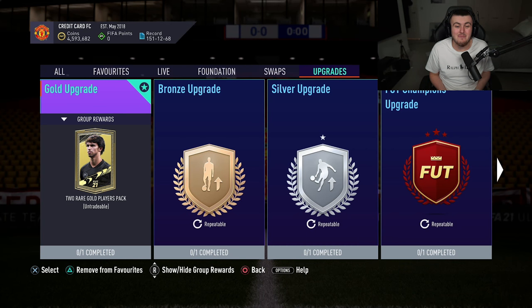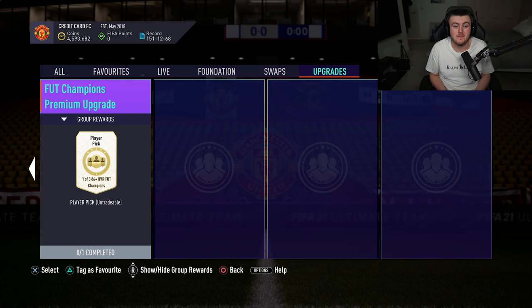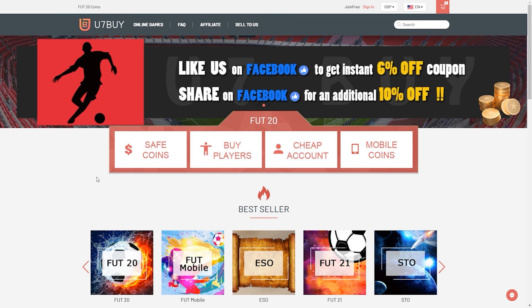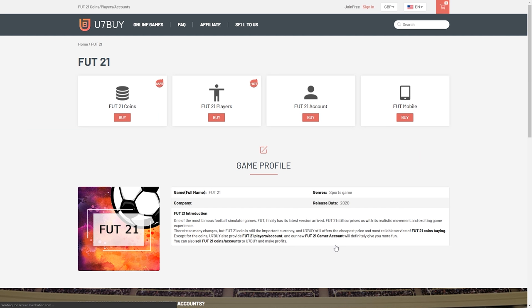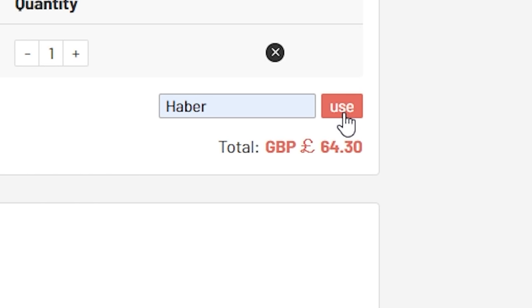How's it going guys? Welcome back to a brand new video. EA just dropped two brand new SBCs today. They're SBCs we're used to. For cheap, fast and reliable FUT Coins, check out u7buy.com. There is a link in the description, and use the code HABER to get yourself a discount on all of your orders.